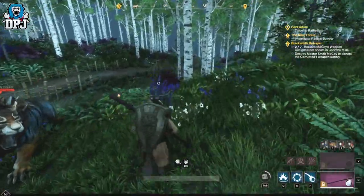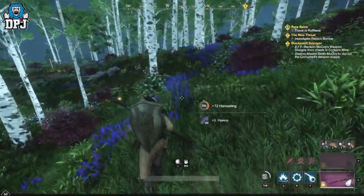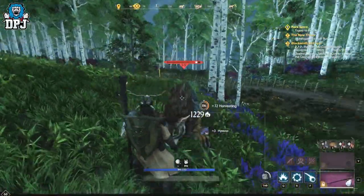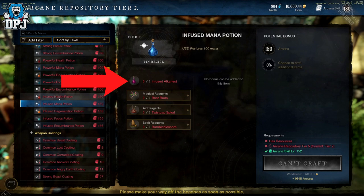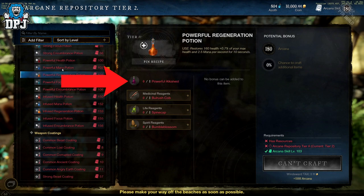people were sharp enough to check recipes to see if anything had changed — and what do you know, they had. It seems as though to make more or less every main health or mana potion, and many other things, you need a new potion called the Infused Alkahest, or just the Alkahest, as well as a few other ingredients.